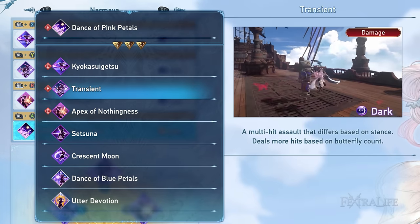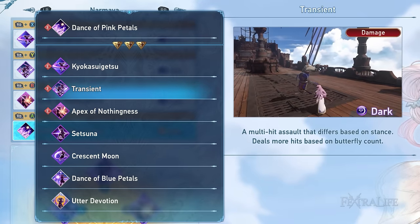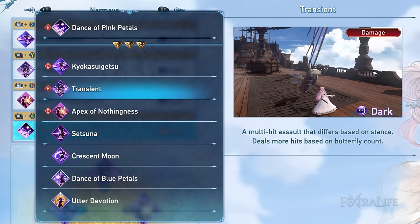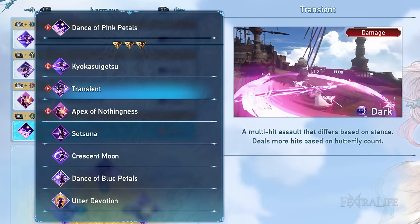Transient is a multi-hit attack that changes based on what stance Normaya is in. This skill is one of her hardest hitting skills and a beginner-friendly one. I prefer using this skill when in Dawnfly stance to have the fast multi-hitting animation.